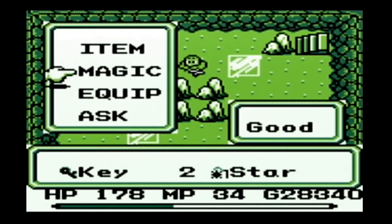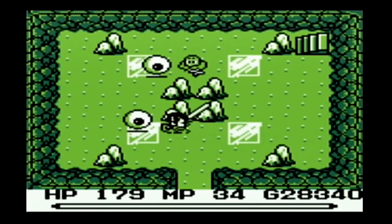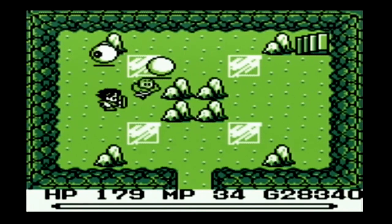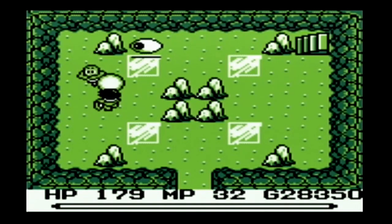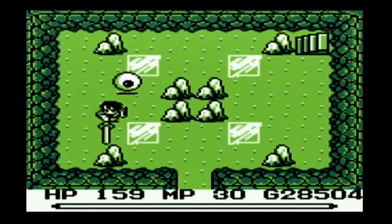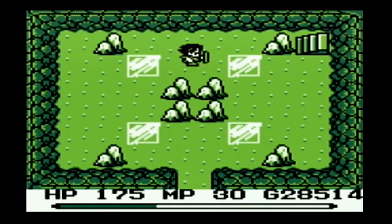These cyclone guys seem to be immune to pretty much everything, so that's why lit magic finally comes in — it's strong against them. Lightning deals a lot more damage to enemies than fireball, but it doesn't have that homing property that the fireball does, and it seems to have a larger startup time.